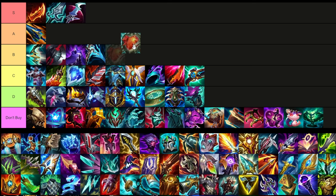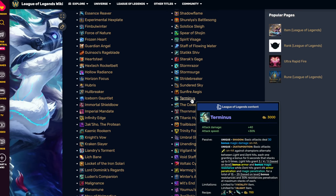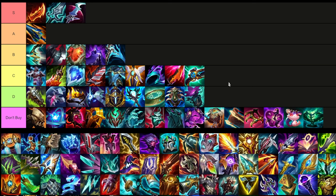Heartsteel is very situational — it's really only when you can proc it a lot, mostly going into another melee where you get more than one proc per fight. It is a very strong item when you can build it. I think it's probably a little worse than Black Cleaver overall but it's very strong. Looking at Terminus again: it grants bonus armor and magic resist, then alternates to armor and magic penetration on hit, plus on-hit damage, attack speed, and decent attack damage. It's quite a good item.